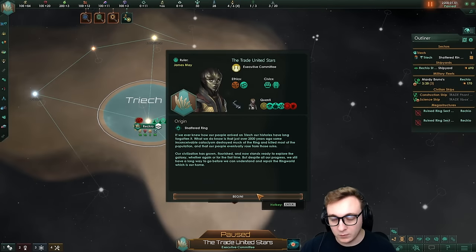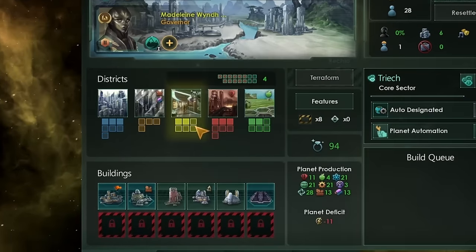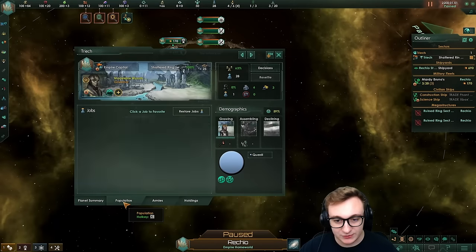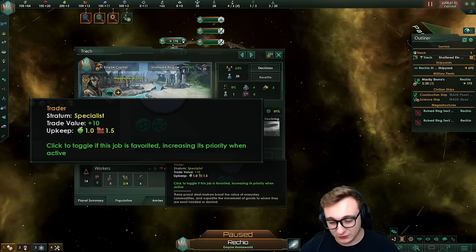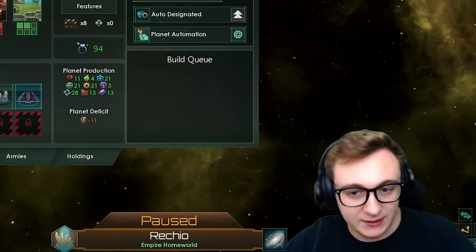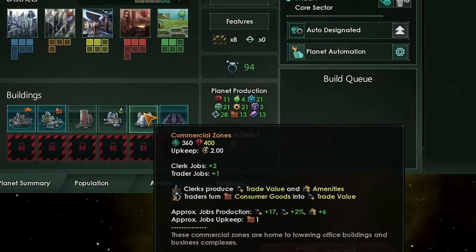You might be wondering: why Shattered Ring? Well, Shattered Ring is now the only planet type that has a Trade District. Trade Districts give us Trader Jobs and Artisan Jobs, but the Artisan Jobs we don't care about. Traders are important because they're kind of new merchants, just a bit worse — they give trade value. Usually you get traders purely from commercial zones, but now we can have basically double the amount because we have districts that give them and we can build commercial zones that give them too.